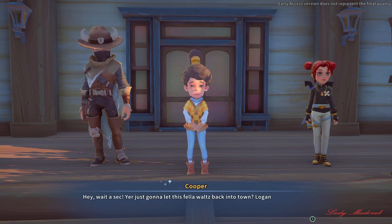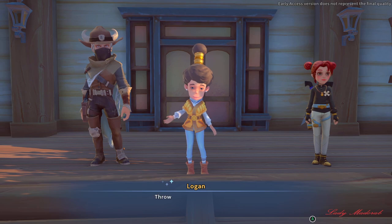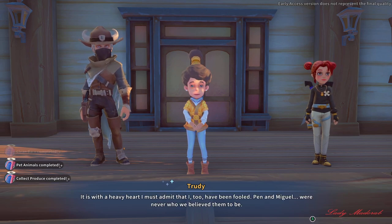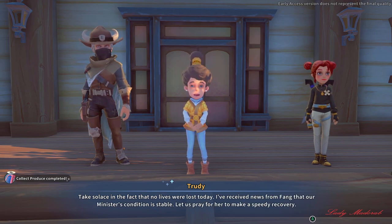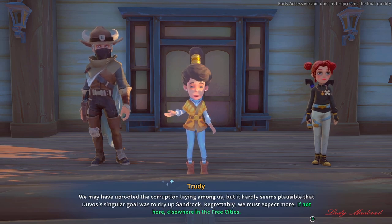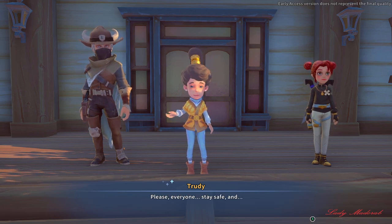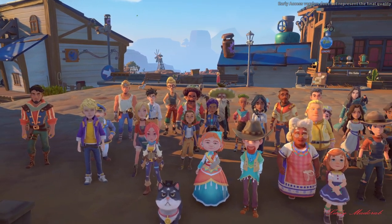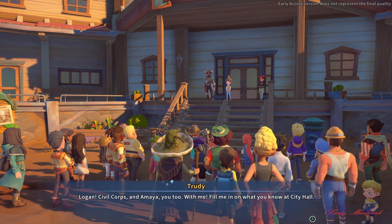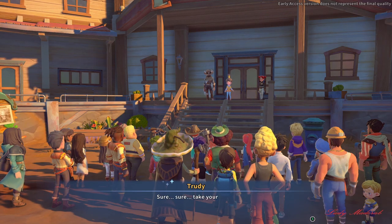'Wait — you're just going to let this fellow waltz back in?' Logan is now cooperating. 'Throw the book at me, Trude.' 'More important to address are the shocking revelations that have come to light today. It is with a heavy heart I must take solace in the fact that no lives were lost today. But make no mistake — this was an act of aggression. We may have uprooted the corruption among us. Please, everyone, stay safe. Conserve water.' Logan, Civil Corps, and Builder: 'With me, fill me in on what you know at City Hall.' 'Can y'all take ten first? I got a million questions for Logan.'